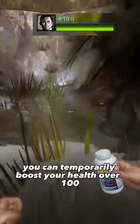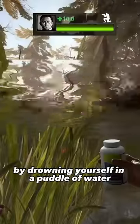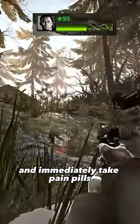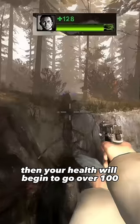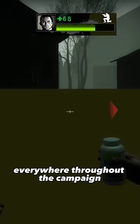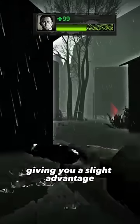Did you know in Left 4 Dead 2 you can temporarily boost your health over 100 by drowning yourself in a puddle of water? Exit the water after taking damage and immediately take pain pills, then your health will begin to go over 100. This trick works best in Hard Rain since there are deep puddles everywhere throughout the campaign, giving you a slight advantage.